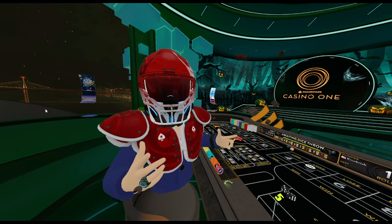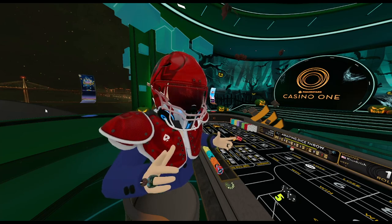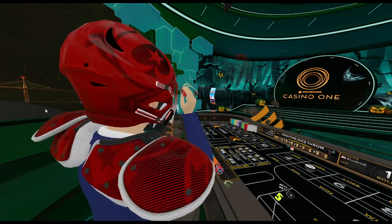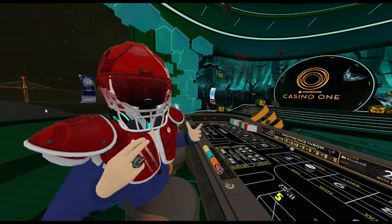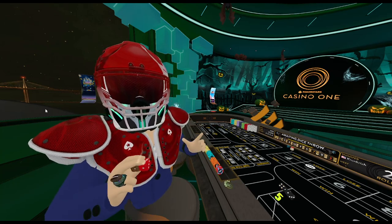I took a little too long to roll that time so it did an auto roll, but I'm going to show you guys how it looks from this angle. We're grabbing our dice, we're aiming for the far wall, and we're hitting it straight down the middle. There you go. That's pretty much it guys — you're just wanting to aim it right down the middle, have a late release, and you should be good to go.